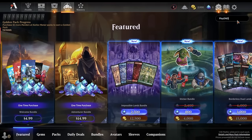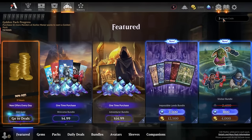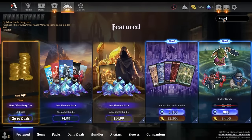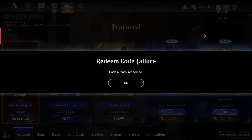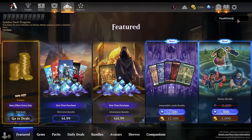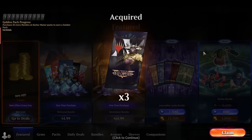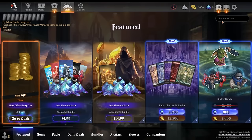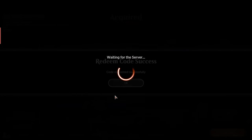Now you might be thinking: what's the point? I'm gonna lose all my cards if I start over on a new account. But no — you're going to play this account alongside your main account. This will be your alt account. On your alt account you'll have just as many quests, daily quest rewards, mastery, and you can redeem all your codes a second time. In this way you're kind of getting double the rewards.